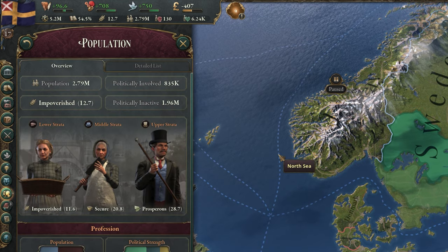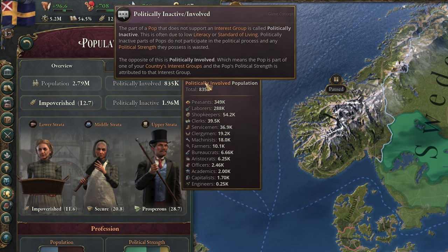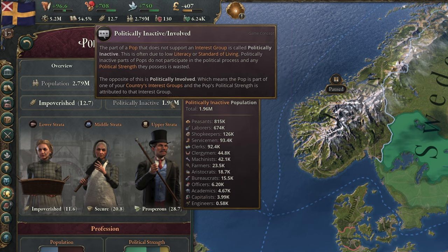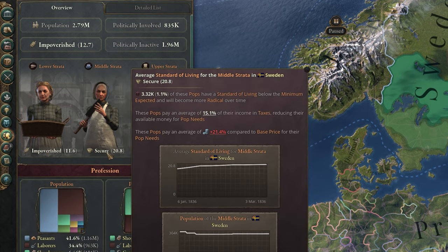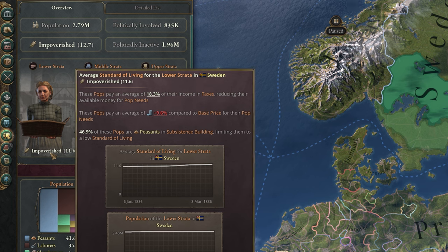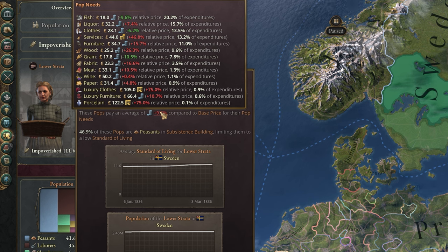The population tab gives you a ton of information about all the people living in your borders. You can view the total population, the number of politically involved pops — essentially just the pops with a vote — the average standard of living, and the number of politically inactive pops. Below this, you get your population and their standard of living broken down by their strata. If you notice one group has a lower standard, you can hover over their value and then hover over the average price of goods to see what's holding them back. This window pretty much tells you exactly what you need to get more of to improve your standard of living, so be checking on it regularly.